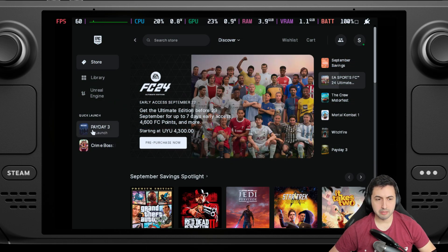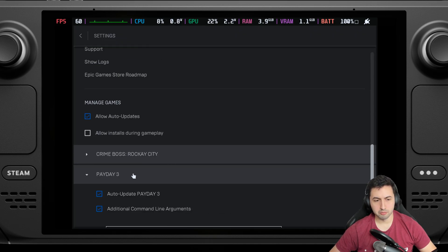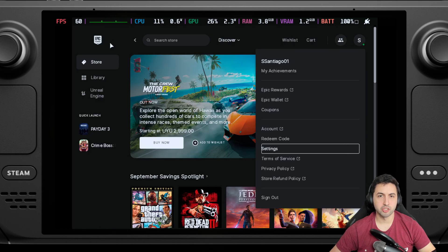In my case I have the Epic Game Store version, but if you have it on Steam, it should be the same process. In the Epic Game Store, go to Settings, scroll down to the bottom, find Payday 3, and in the launch arguments put '-DX12'. Press Enter and you're done.